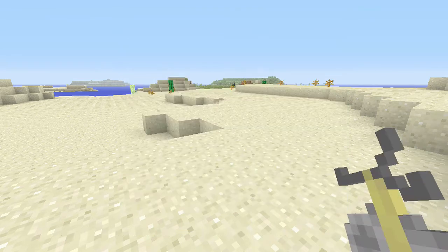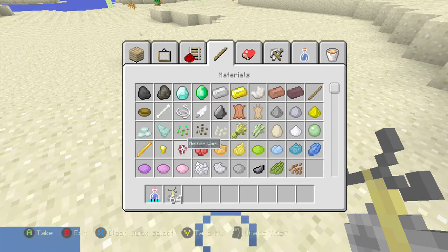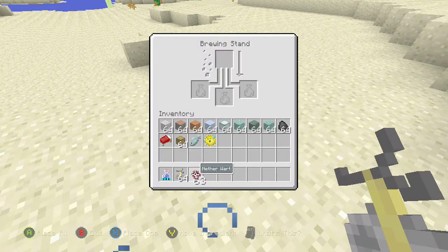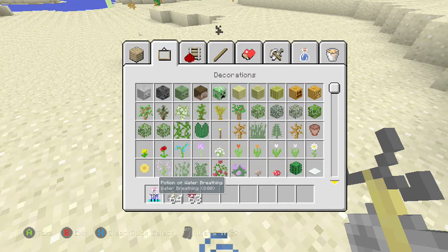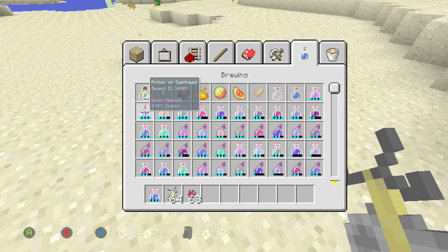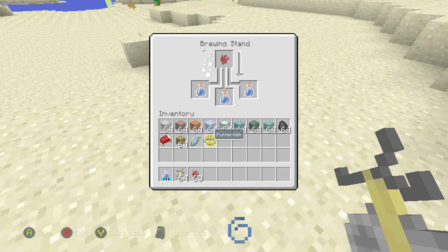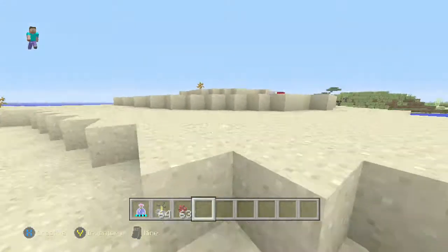Sorry, I'm kind of scrambling to find everything. Let's put this in here and then get three bottles of water. Then we'll make some water breathing potions.